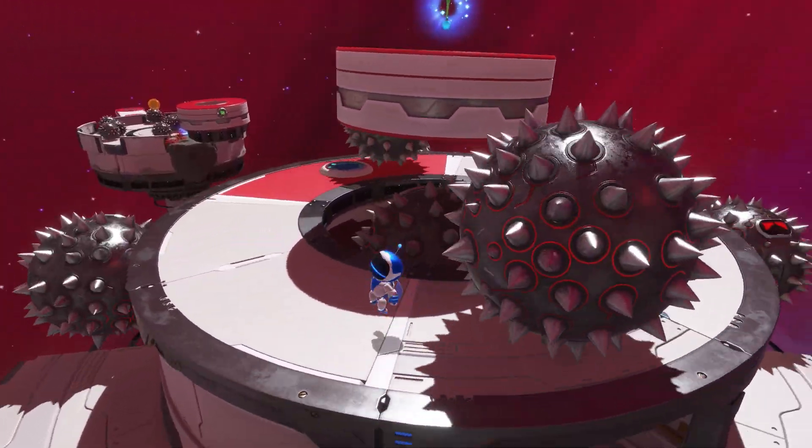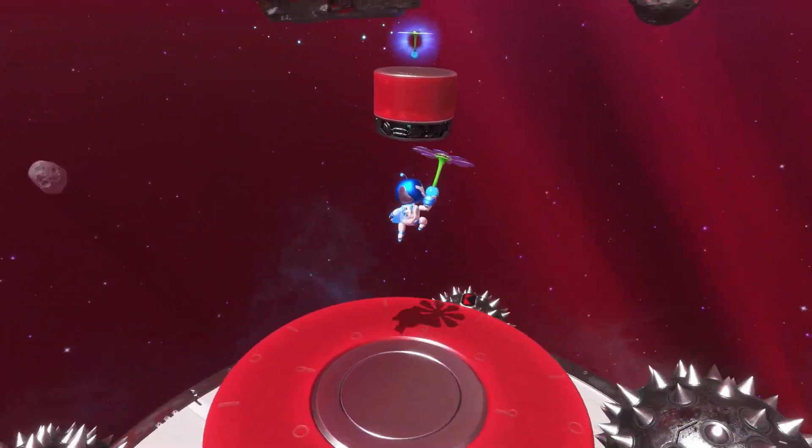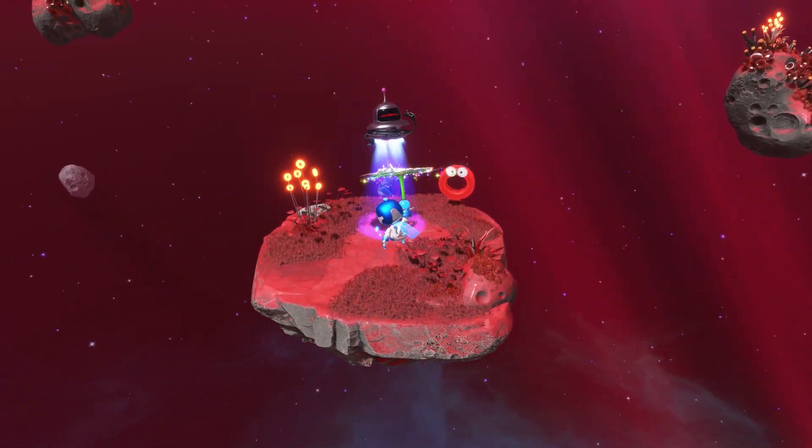If you do get caught out here, simply jump off, use your rocket boots, and get back on. Use the jump pad and then it's a simple case of using two flowers to get up to the platform.